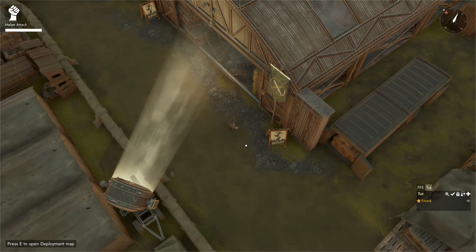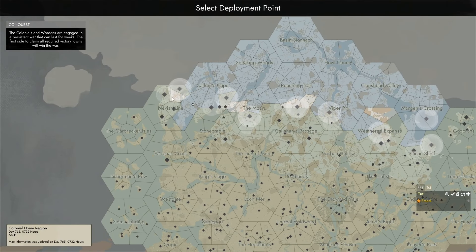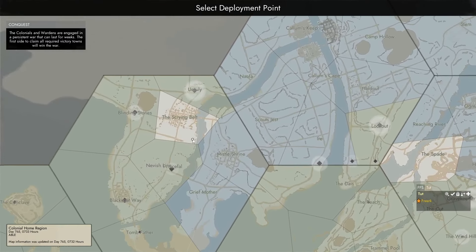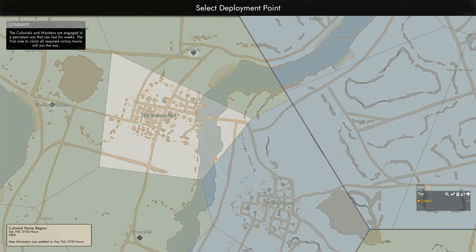If we want to join an active frontline, the deployment map will tell us not enough to make a good decision. For instance, if we go to Navig line, do we want to spawn at Blinding Stones or Unruly? This is not very easy to figure out from the deployment map.